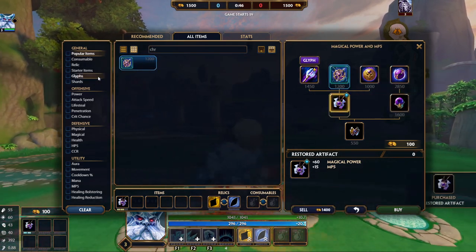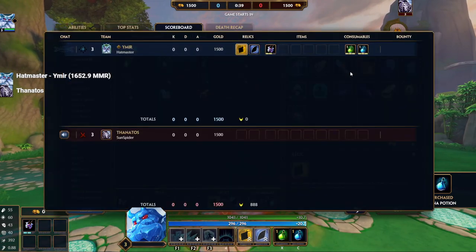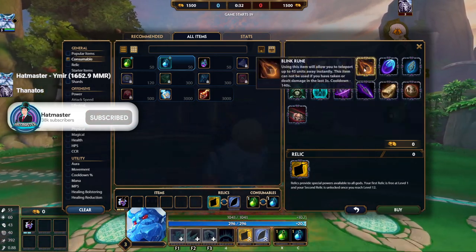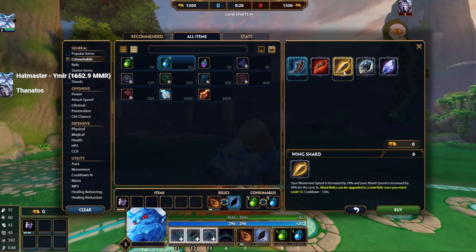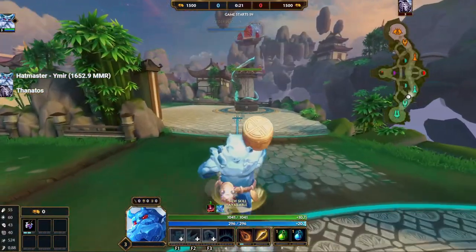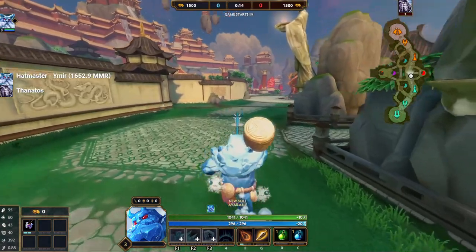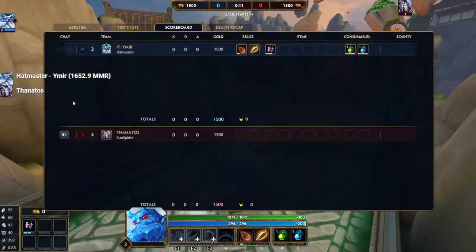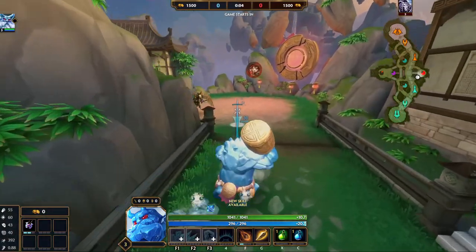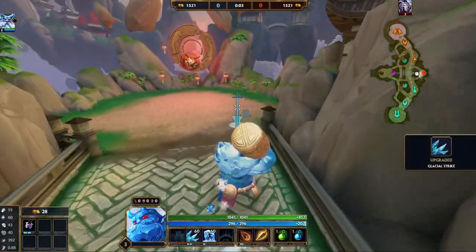We're going to start with Chronos Pendant. I'm going up against Thanatos so I want Blink and Aegis. I'm going to be starting with a Wing Shard and a Chronos Pendant — Chronos Pendant for the cooldown and MP5 sustain early. I've been liking Chronos Pendant a lot lately. I have this new thing I coded — you can see top left — when the game starts it'll show the MMR of both players, but Thanatos looks like they have their profile hidden so it's not going to show theirs.